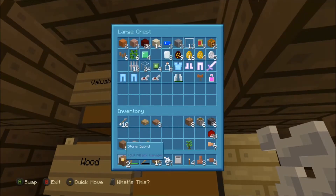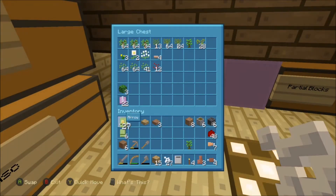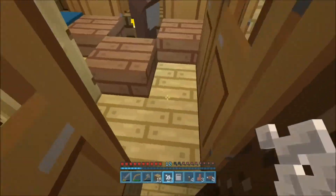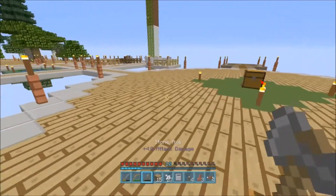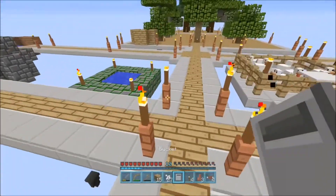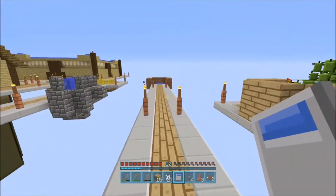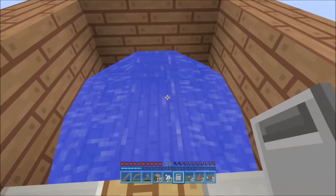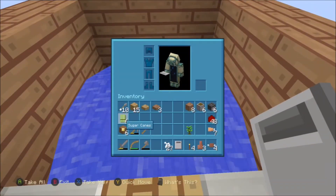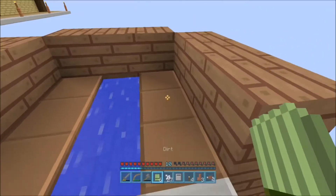I'm actually only using six sugarcane, because I'd rather it not be any bigger, since every single sugarcane needs its own observer, its own piston, its own redstone. Basically, every single sugarcane adds a bunch more materials. In between episodes I did make most of the materials, so we won't have to make a lot of it, but I didn't make it all so that we would actually have something to do in the episode.